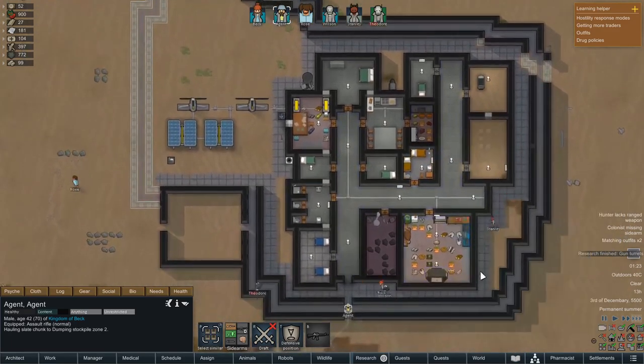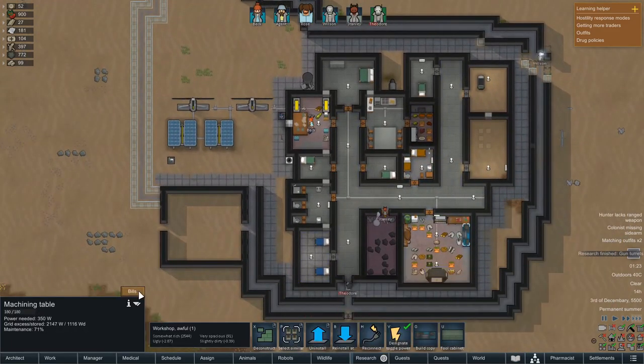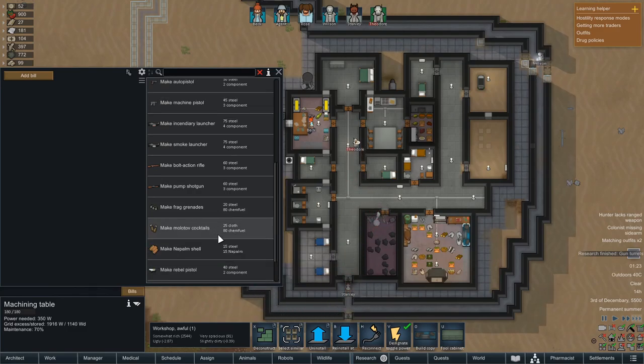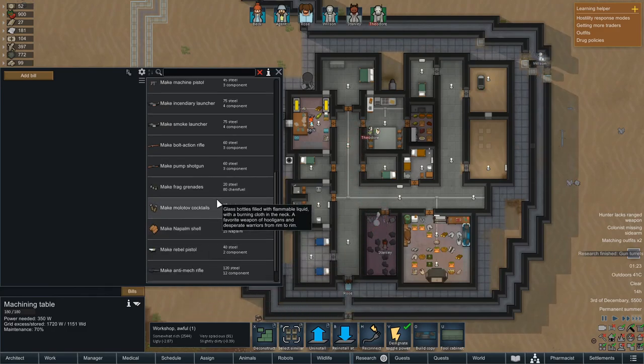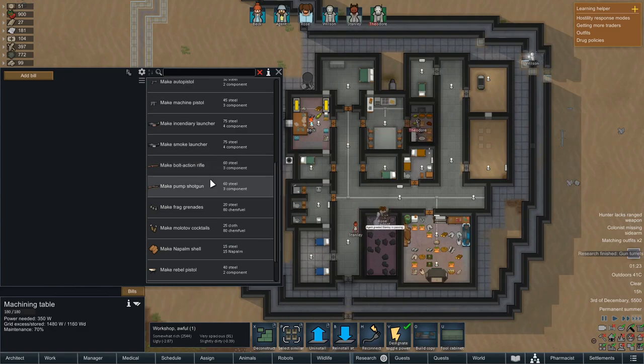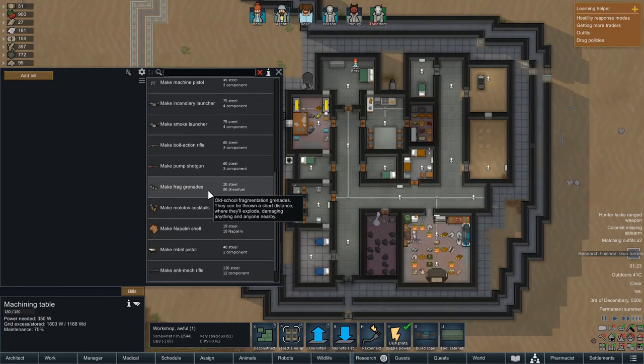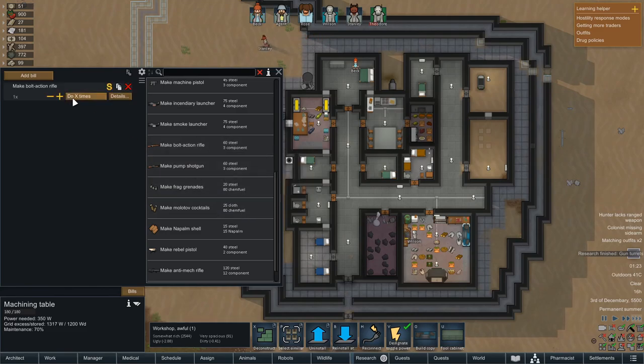We're going to start getting the Rimfueler up. That means I can't really produce anything better on here at the moment. But a bolt action rifle might be useful for Theodore - Theodore currently does not have a weapon at all, and he definitely could do with one. We need everyone to be armed.